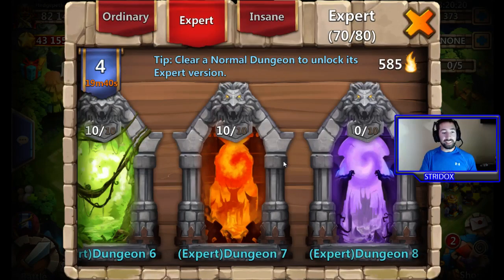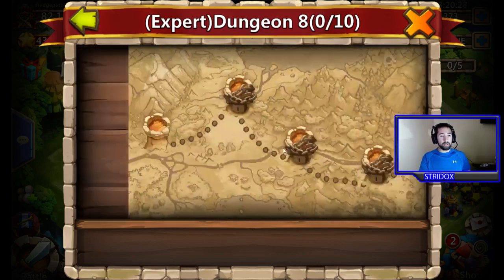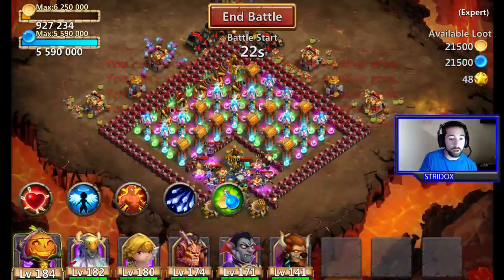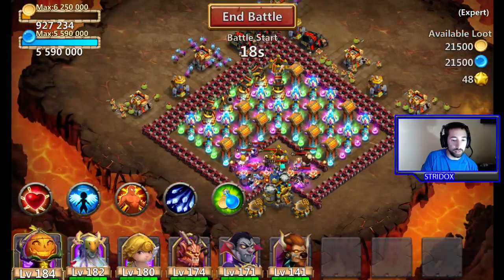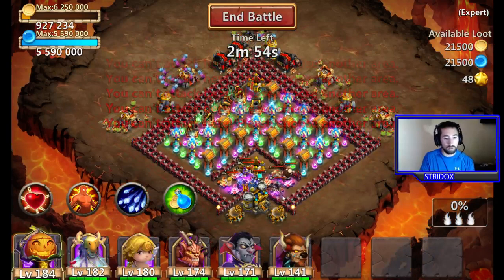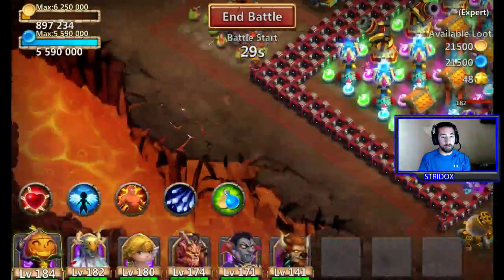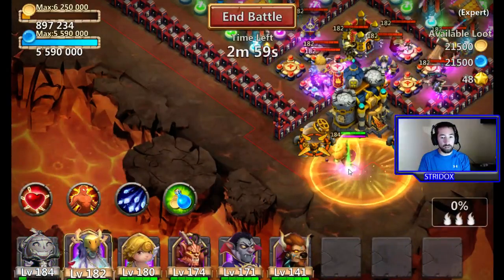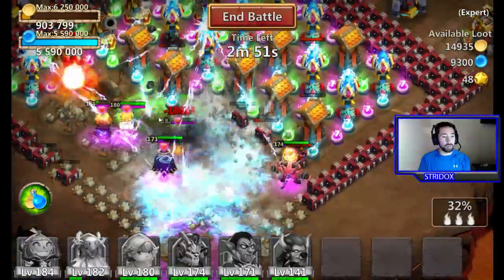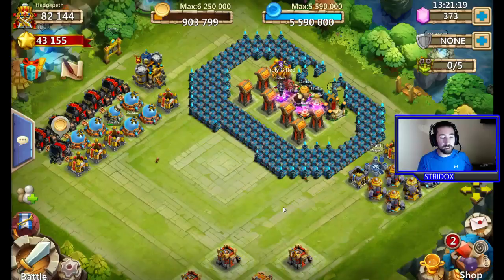Alright everybody, we are on the last dungeon before we move over to insane — oh my god, going crazy. This may be a little longer video than expected. Magic towers are all over the place. I'm going to drop here — what the hell was that? It wouldn't let me draw my heroes. I swear this game is rigged. I think I dropped it in the wrong spot. Everybody's going to die. I got to end it — I dropped the thing in the wrong spot. It's literally so hard to do on a computer.